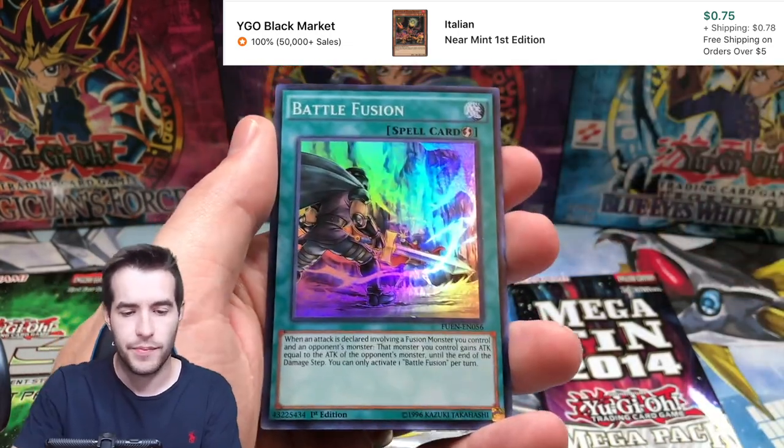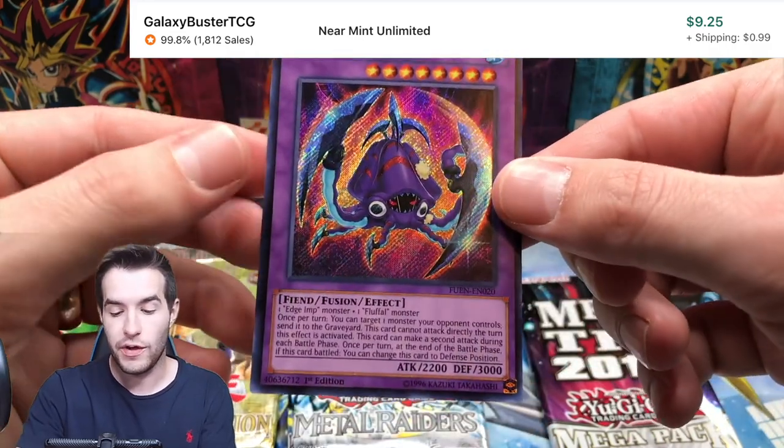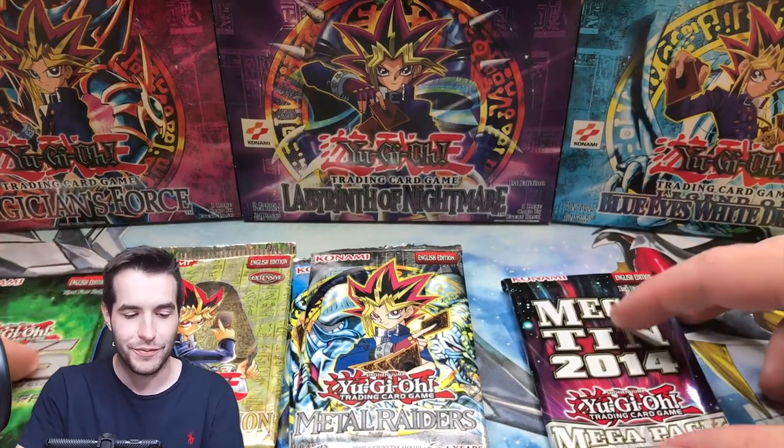It's one of those ones with all supers and a secret at the end, which is not that exciting. Low Fires, Battle Fusion, Fright for Kraken - I have no idea, I've never seen that card. He looks very strange - his eyes are below his mouth. That's just weird.